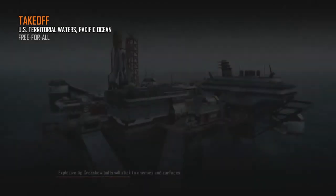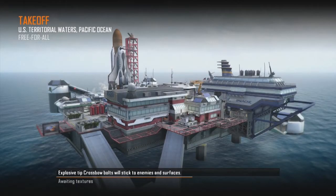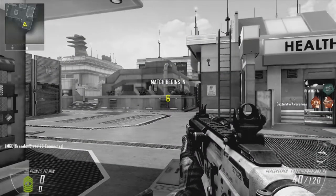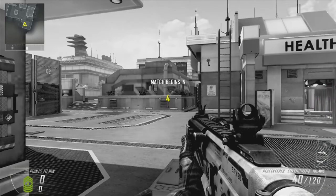Hello guys, Brendan Blake here and I'm back with the second map from Call of Duty Black Ops 2 Apocalypse DLC. This one is Takeoff, which is based on the fan favourite map Stadium from Black Ops First Strike DLC. That was the first DLC that came out for Black Ops and I like this map on Black Ops.